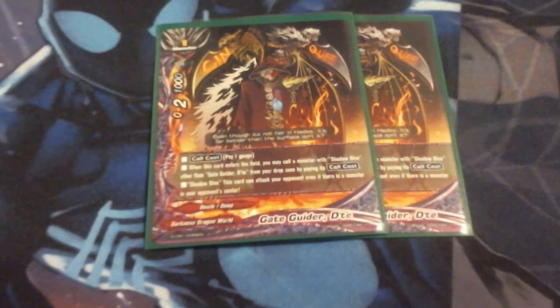We're running two copies of Gateguider Detay. His call cost is pay gauge. When this card enters the field, you may call a card with Shadow Dive, other than Gateguider Detay, by paying its call cost. So this means I can go get Sabraj, Demento, or the rest of the cards in my deck that have Shadow Dive. Detay can fetch them and bring them out just for paying their call cost, which is really good for maintaining a steady board.